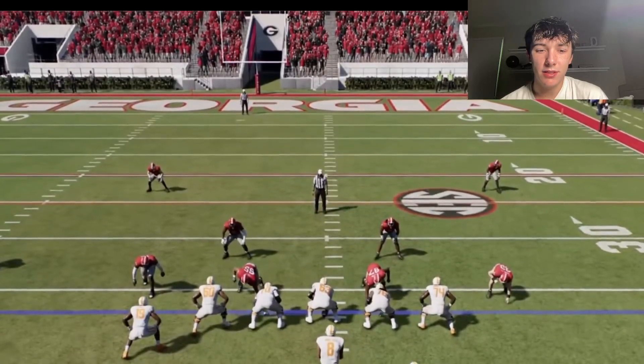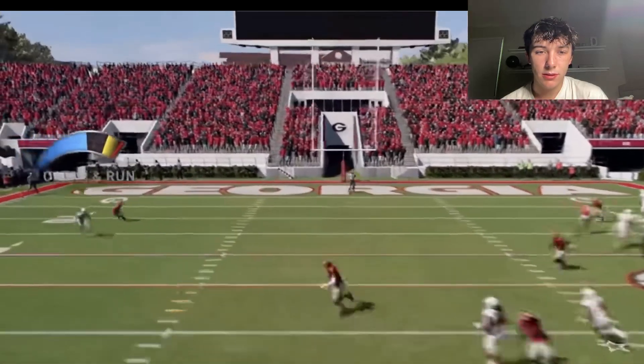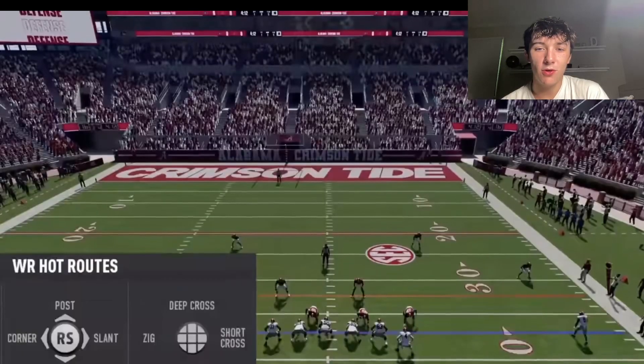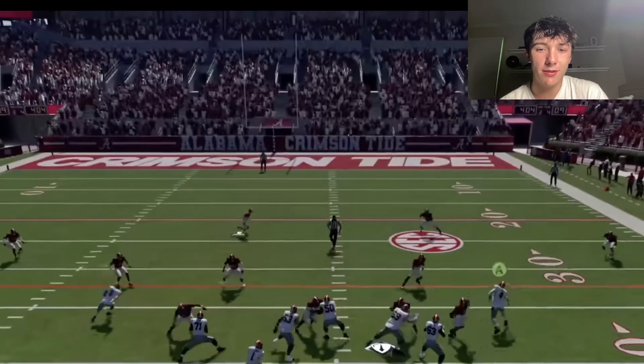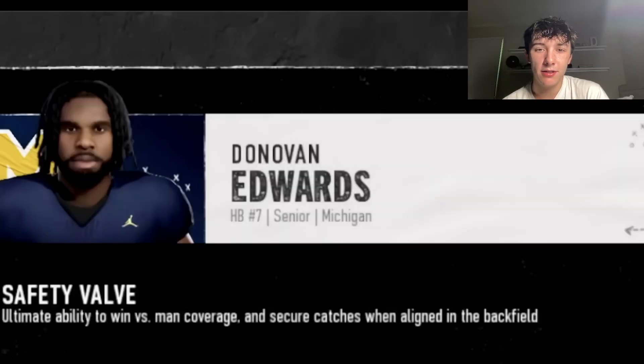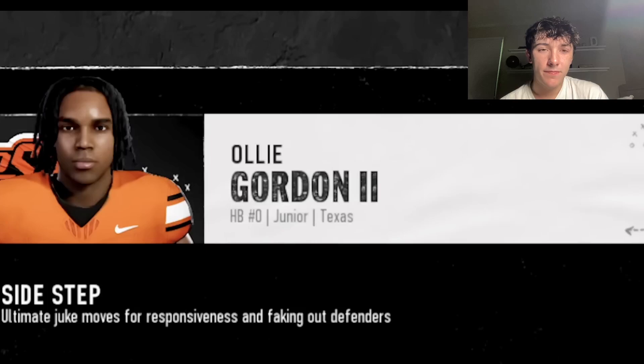The visiting quarterback does not have the mental ability 'Headstrong,' which provides resistance to distractions, while the home quarterback does have Headstrong. Players can have up to eight abilities that scale in effectiveness, providing situational advantages that make the games dynamic and unpredictable.